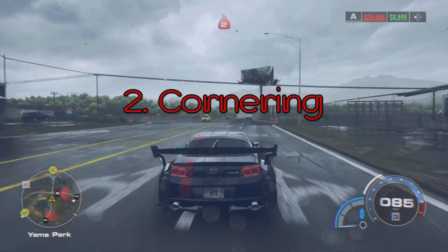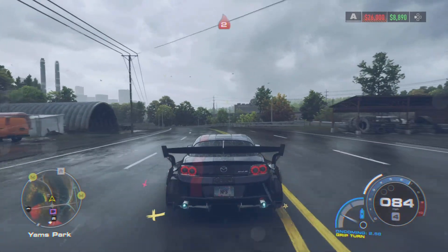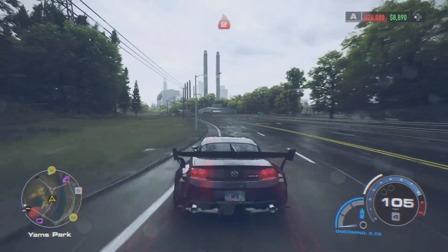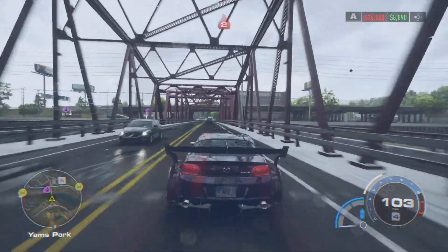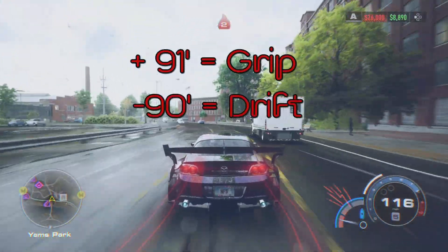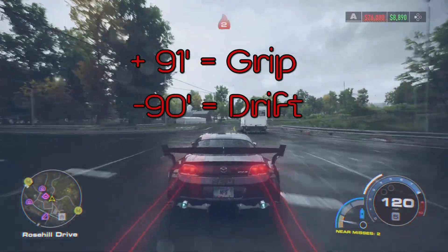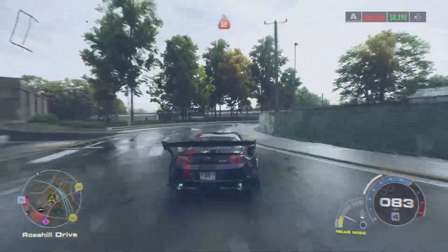Another thing I want to talk about is cornering. You have a couple different options whenever it comes to taking a corner. You can hit your brake and you can drift, or you can try to keep a line, like I'm doing right here, where you go from the outside of the lane to the inside to the outside. Any time that you're dealing with a turn that is less than 90 degrees, it's a pretty good idea to just go ahead and drift through the turn in order to get your line.